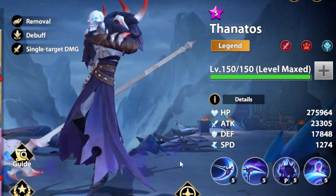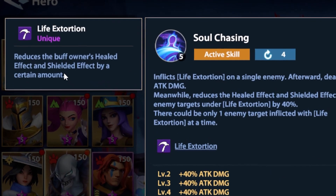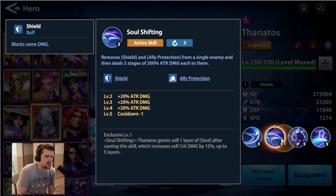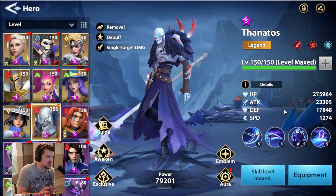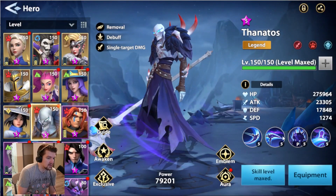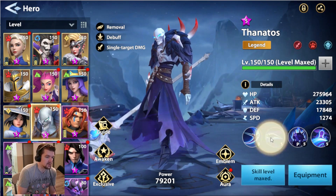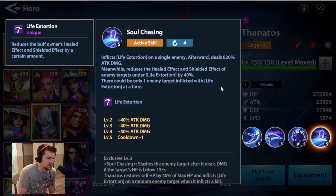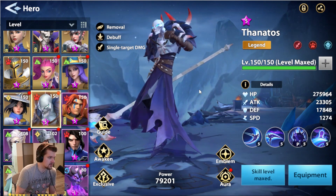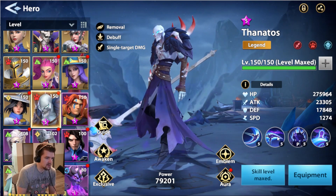Thanatos is awesome but very niche. What makes him interesting is the combination of Life Extortion, which reduces shield effects and healed effects. Reducing shield effects is something you normally can't do — I think he's the only one that does that. He's also removing shields, so he's amazing in Mark Tower and decent against Gwyneth who heals herself. He has a big nuke and does 50% more damage to targets with Life Extortion. When I got him I progressed so much further in Mark Tower, but you just need him to survive long enough for others to finish the boss.